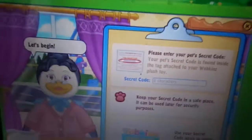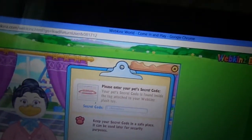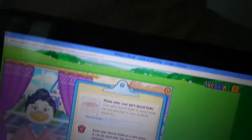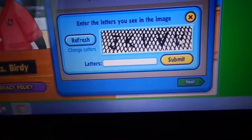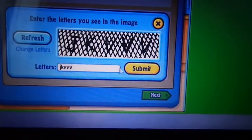Oh my gosh, why? I can't get over that. Okay, let me type in the code really fast. I'm trying to get it out with one hand. I'm failing, okay. I already typed in the code, now I'm just going to type in this part. Hold on. I think that's what it is.